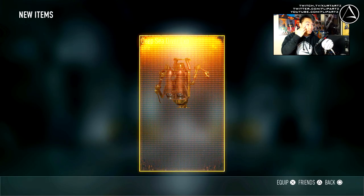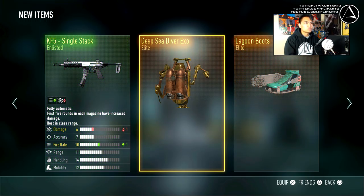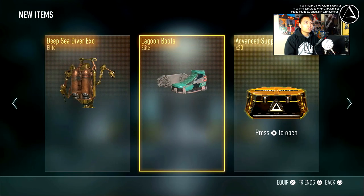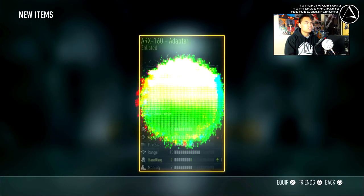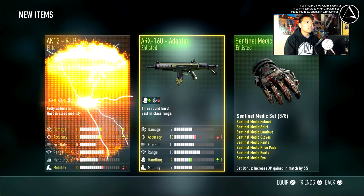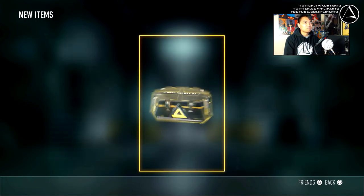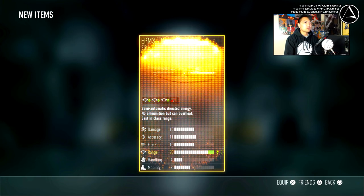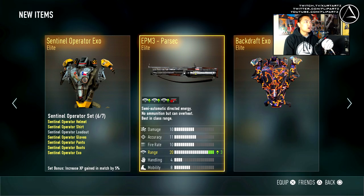Getting a little bit itchy. Deepsea Diver exo, and Lagoon boots. I'm totally out of the loop here, I just haven't kept up with the Advanced Warfare news or updates. 8K12 RIP - I apologize, I know I have too many. I don't control the advanced supply drop stuff. EPM3 Parsic, Backdraft exo, and a Sentinel Operator exo.